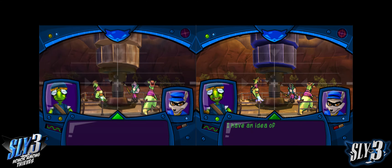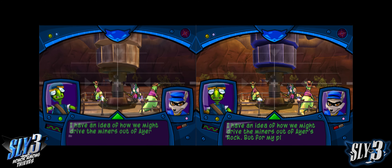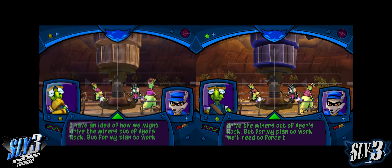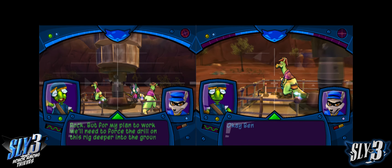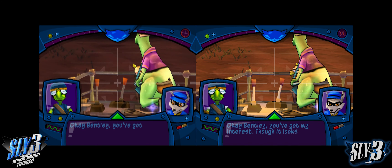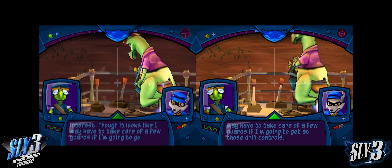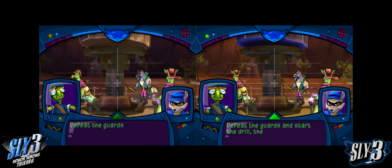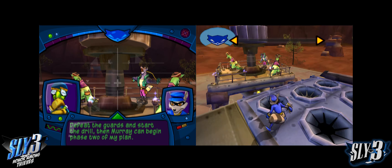I have an idea of how we might drive the miners out of Ayer's Rock! We'll need to force the drill on this rig deeper into the ground. Though it looks like I may have to take care of a few guards if I'm gonna get at those drill controls. Defeat the guards and start the drill! Then Murray can begin Phase 2 of my plan!